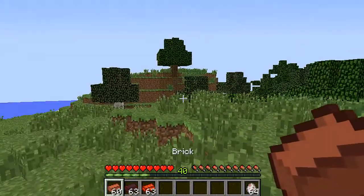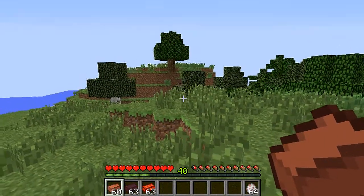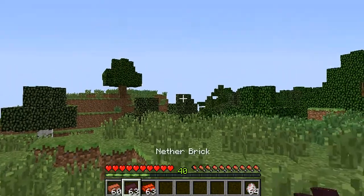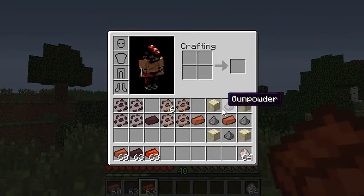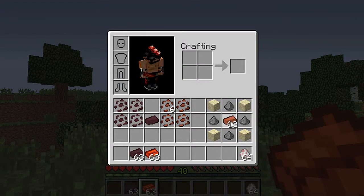So you got the normal brick — you know how to craft that. It's clay in the furnace and that will give you a brick. And then you get the nether brick doing the same but with netherrack. And then the TNT brick you craft like this — just place sand in the middle with a normal brick, or you can just put a brick in there and if you have TNT it will give you a TNT brick.